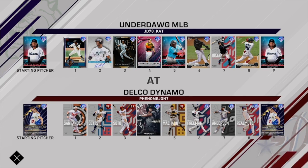Today we're taking on the Delco Dynamo. He has a full lineup of Finest players, including Anthony Santander who I really want to get, a couple of Prestige Finest cards — Mookie Betts, Juan Soto, Manny Machado. He's also got Walker Buehler on the mound, who I've struggled against a little bit, and he's sitting at 420 wins, which is pretty nice.